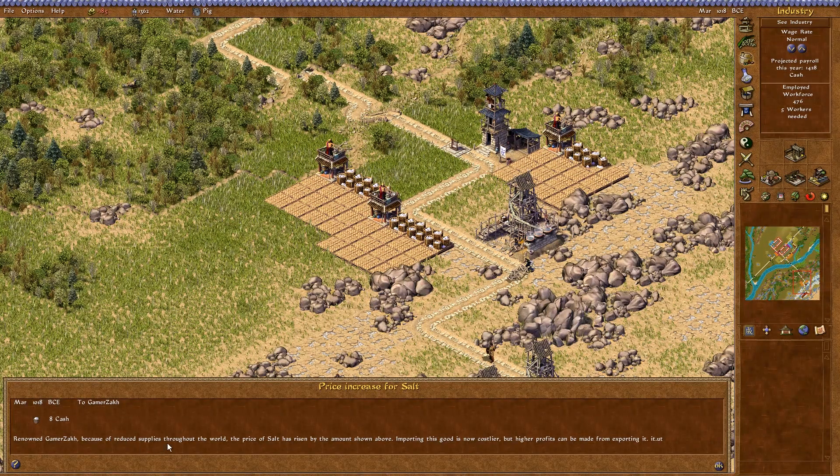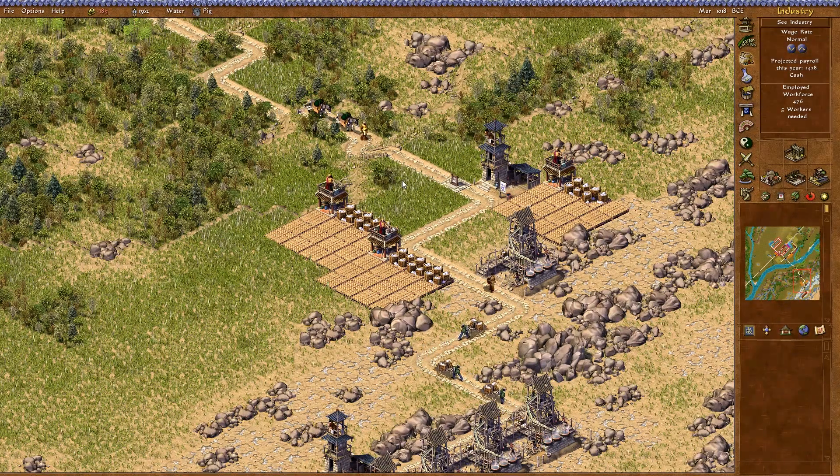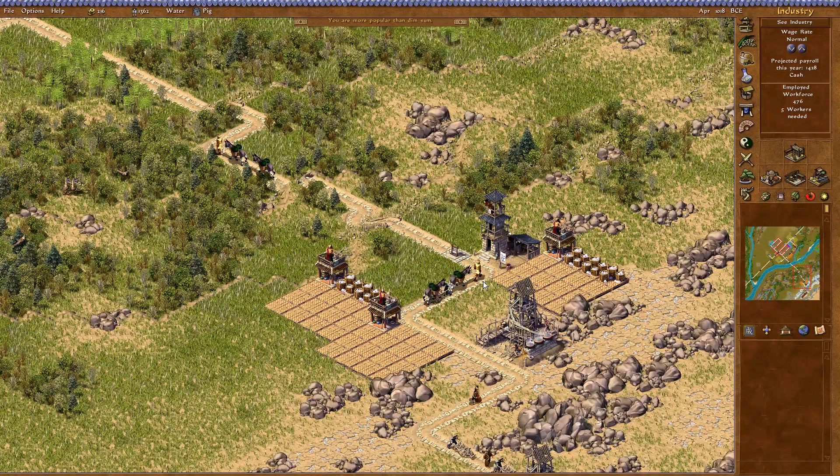Hey, would you look at that — because of reduced supplies throughout the world, the price of salt has risen. Importing the good is now costly but higher profits can be made by exporting it. It just turned the new year, so we have some traders coming along and we're going to start making some bank on salt now that the prices have gone up. Let's see how much this actually makes us. That is worth a lot more than before — this is going to be fantastic! Now that we can actually sell salt for something worthwhile and we're selling so much of it, the fact that the price has gone up means we now have money.